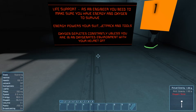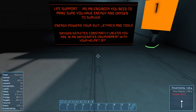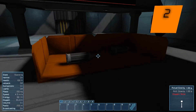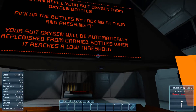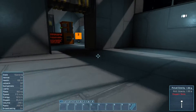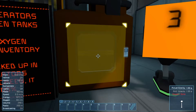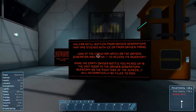Life support. As an engineer, you need to make sure you have energy and oxygen to survive. Energy powers your suit, jetpack, and tools. Oxygen depletes constantly unless you are in an oxygen environment with your helmet off - which is actually a bug right now. Once you run out of oxygen in an oxygen area with your helmet on, you still survive. These are the oxygen tanks - there's a little sensor to see if you picked up the items. When you run low on oxygen, they automatically withdraw oxygen from the tanks in your inventory. The only downside is you're using up your suit space. You can refill your oxygen - those tanks were empty, so if you put them in here, they'll charge from here using the ice. Done.